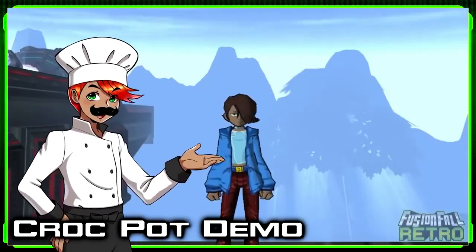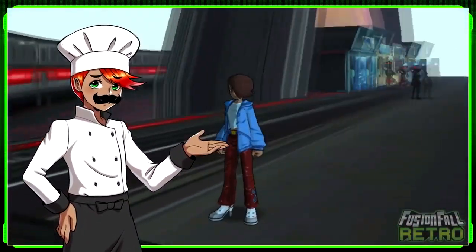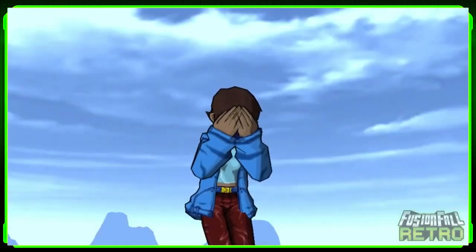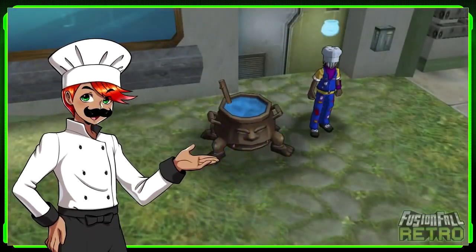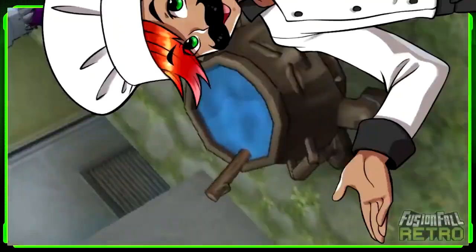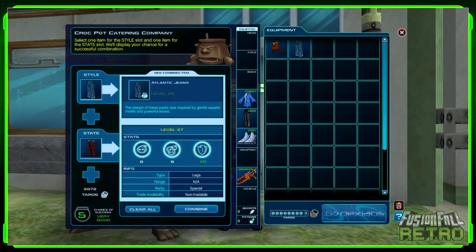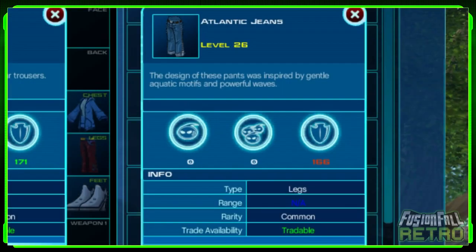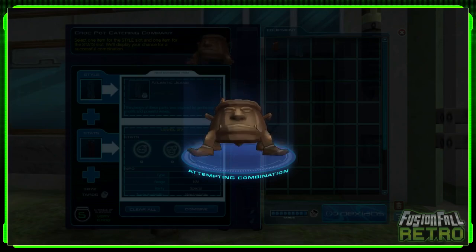That's quite a nice set of pantaloons there. What a shame they do not match the rest of your ensemble, but do not hang your head like a fallen souffle. Come to Ranger Pierre and he will use his crockpot to mix you up something magnifique. Ranger Pierre can take those new pants and combine them in the crockpot with your favorite pair to get a new item that has the style you want with the stats you need.